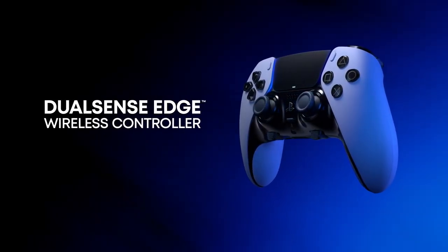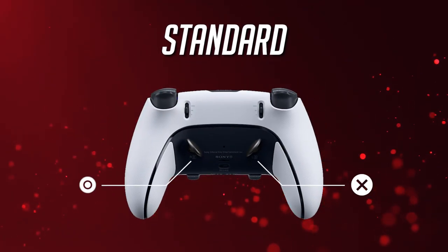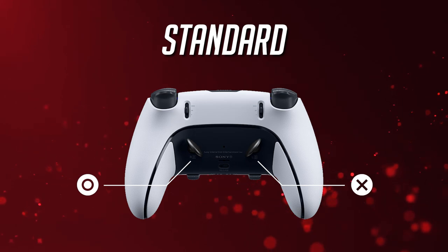As for the pro controller, like the DualSense Edge, you can set the X button to the left back button (LB), and then the circle button to the right back button (RB). Feel free to swap these too if you wish.